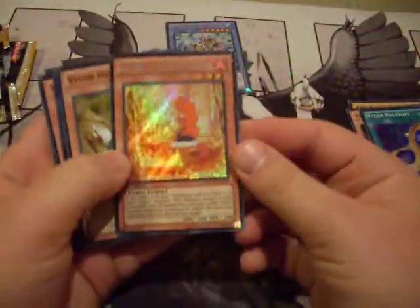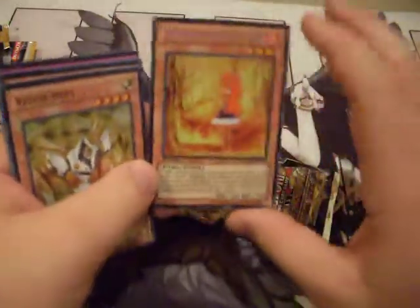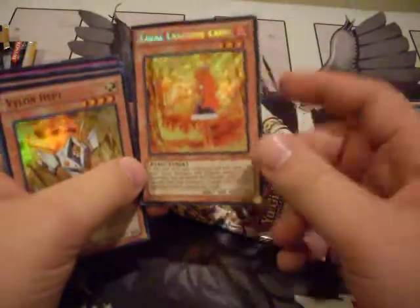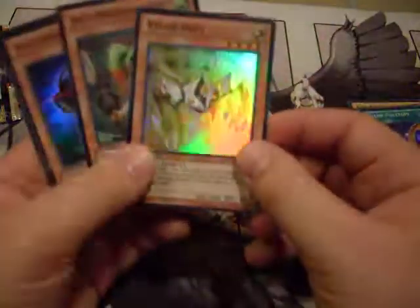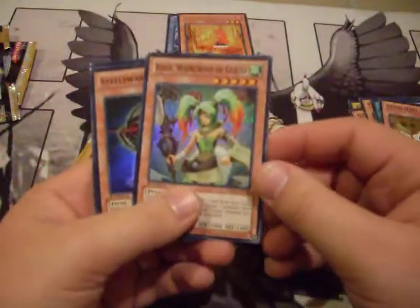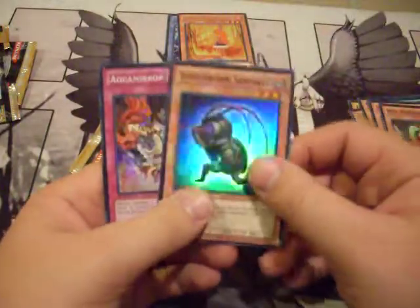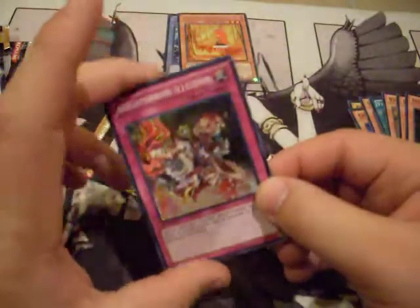We got Laval Lakeside Lady, also known as Laval Lady of the Burning Lake in the OCG — very good card, very nice secret to pull, especially because Lavals are gonna be huge this format. We got Vylon Hept, Reese the Ice Mistress, Whirlwind of Gusto, Steel Swarm Sentinel — bad, don't run it in Steel Swarms — and Aqua Mirror Illusion.